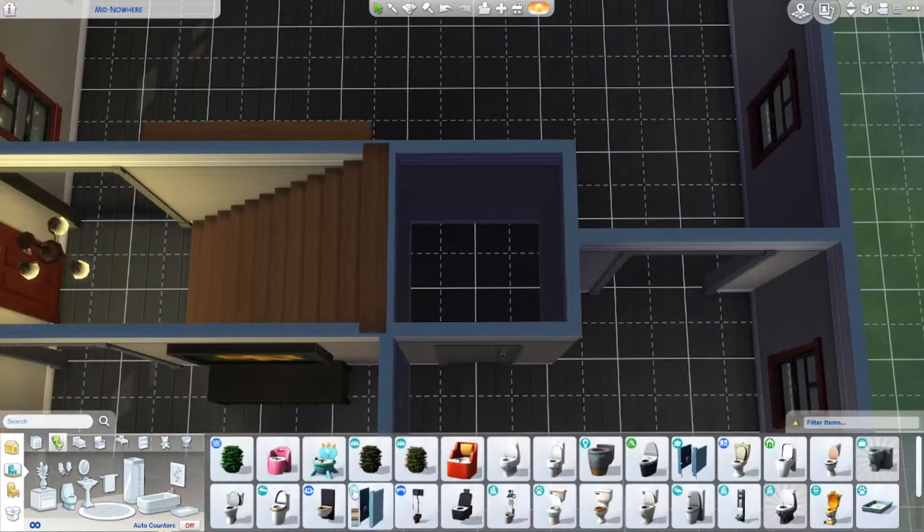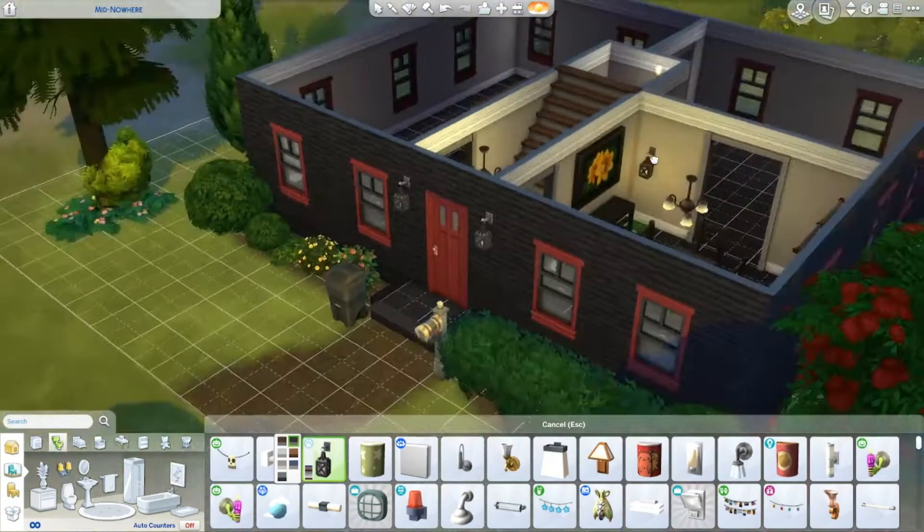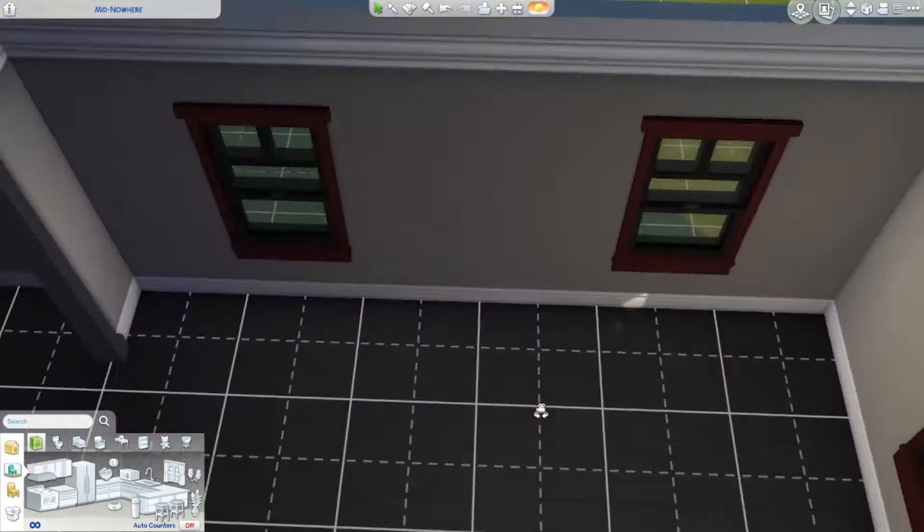I noticed the bathroom did not yet have floorboards, so I put that in and made a small half bath - didn't want it too big. So you have the sink, toilet, and light. Then I realized I need to put exterior lights because a lot of saltbox houses had those exterior lights next to the doors.